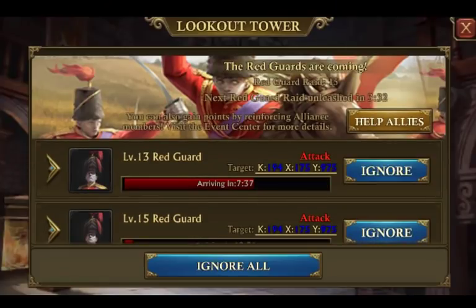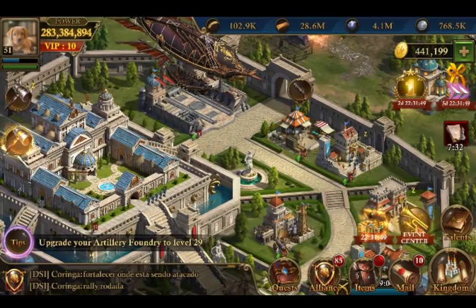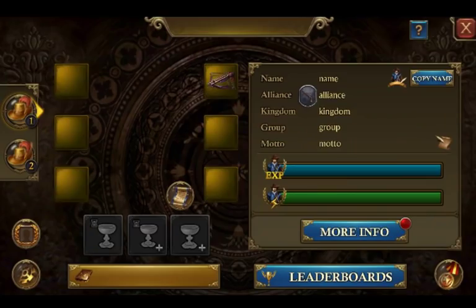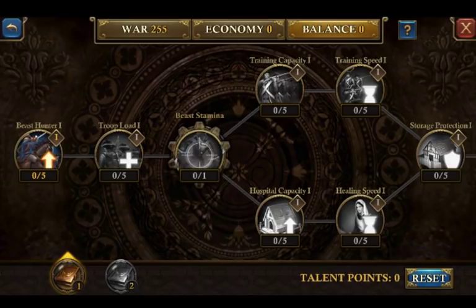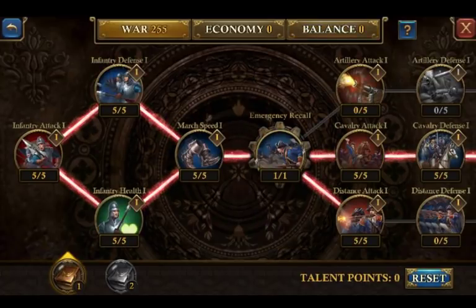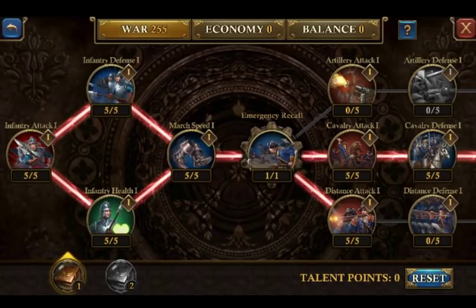Another thing that goes really well hand-in-hand with your airship is going to be your lord level. And if we're talking about combat stats, the best way to increase your stats is going to be through your lord level — great ways to increase this include kingdom threat, the wolf lord, as well as doing daily red guards. Keep in mind that not everything I'm doing is going to be something you're able to do, as we all have different lord levels.